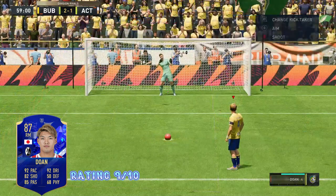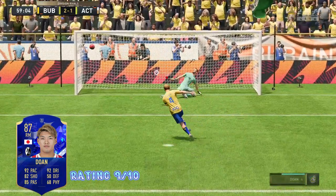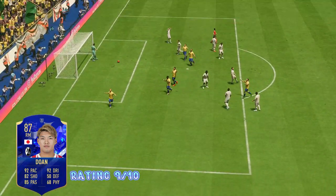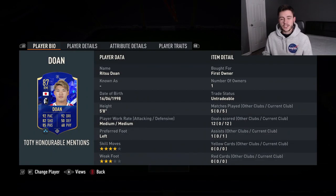You're also getting an 87-rated Unahi card and a 90-rated Emiliano Martinez card, which can be used as fodder if you don't end up liking them. So why not go ahead and complete the objective?